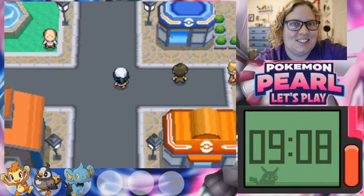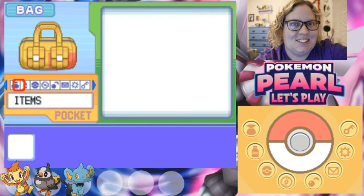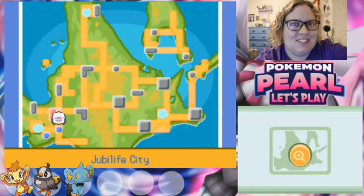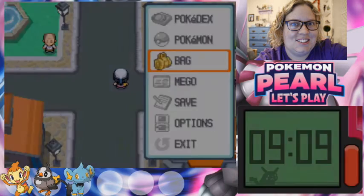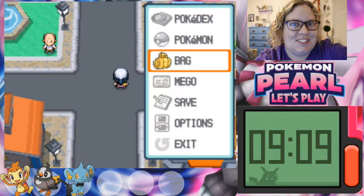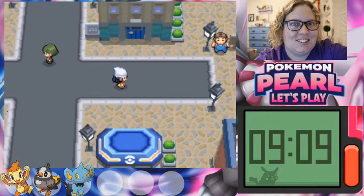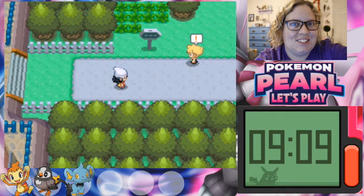Let me check the map to figure out where to go next. There are three different routes — 203 is the one we need. We're heading to Orberg City. I don't think Jubilife has a gym, so we'll move on to the next route and continue the adventure.